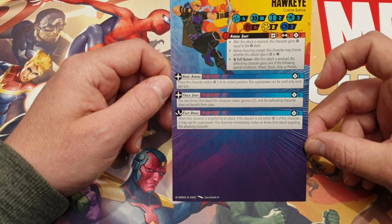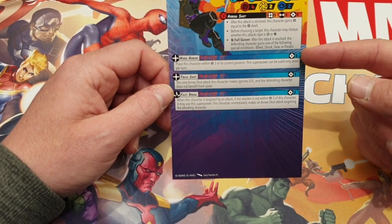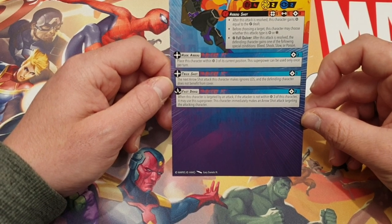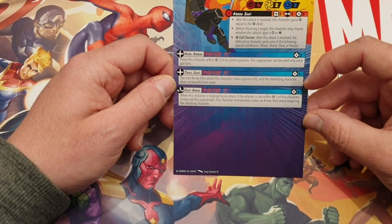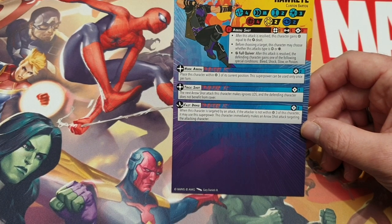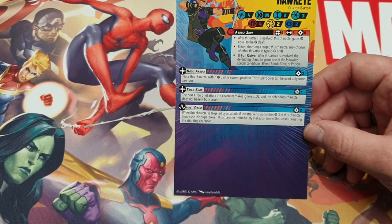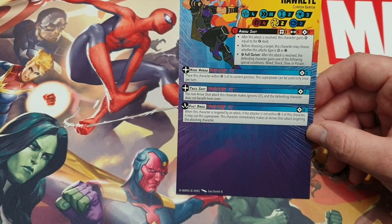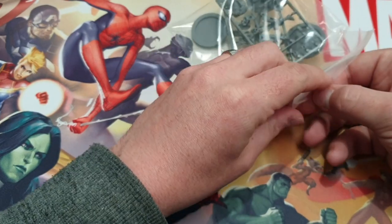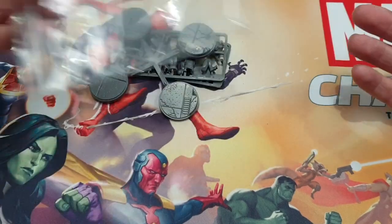We have Hook Arrow - costs two power. Place this character within three of its current position. This superpower can only be used once per turn. That's a nice one to get moving - sometimes it's always nice to be able to move without using an action, and then you can do some shooting. Trick Shot: the next Arrow Shot attack this character makes ignores line of sight and the defending character does not benefit from cover. Excellent - so you spend one, and your Arrow Shot is then a lot better if they're in cover. Fast Draw: when this character is targeted by an attack, if the attacker is not within range three of the character, it may use the superpower - this character immediately makes an Arrow Shot attack targeting the attacking character. Nice - I'm a big fan of anything that can attack out of sequence. Always quite nice if you can get shots off during their activation, especially if they're attacking you twice.